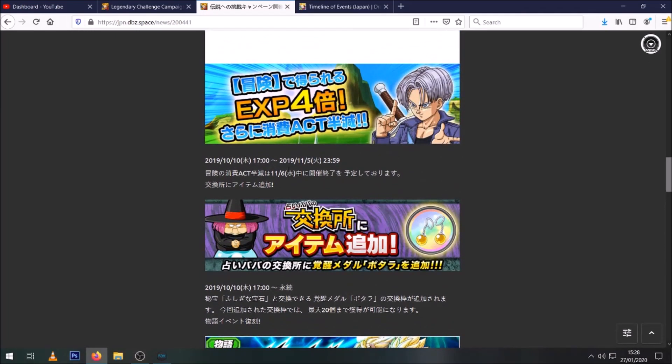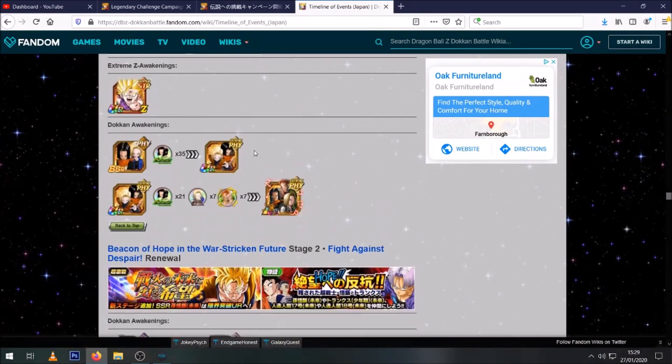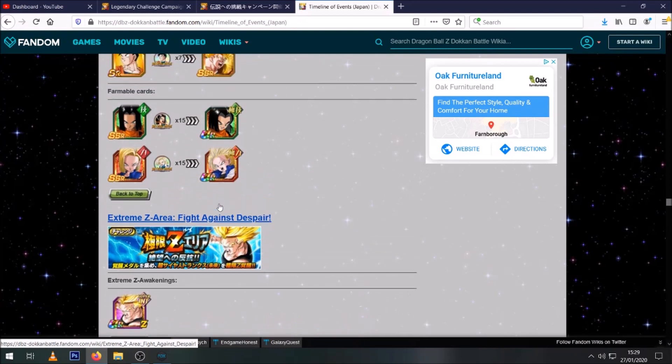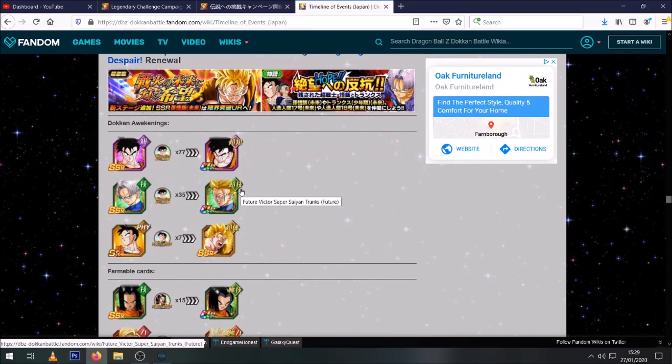I could almost guarantee that the barbershop medals are going to be there, though we don't know yet about the four times XP. Looking at the JP timeline of events — all the future Gohan stuff we're expecting next — the announcement for this Vegito event on JP also announced an Extreme Z Area for the free-to-play Trunks, who dropped as part of the future Gohan celebration.